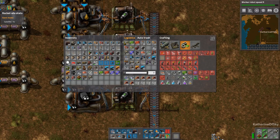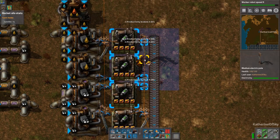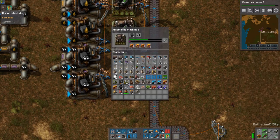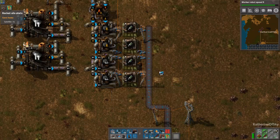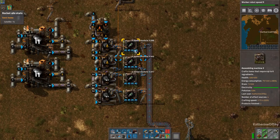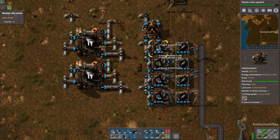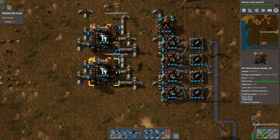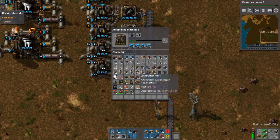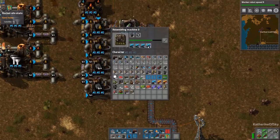I forgot to do an output there. Can I put productivity modules in these? Oh my god, I can — but I don't need to, I'm going to take them out, because we have almost infinite oil. I could however put speed modules in there — that might be a far better use of our modules if we wanted to. But I don't think that's a good use of speed modules either.